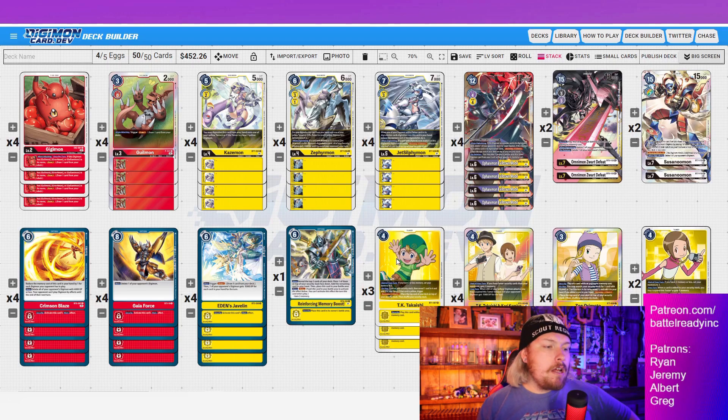TK is just to cycle out the security. Afterwards I thought about swapping the ratios of Duo Tamer and TK, because I really needed to pull Susanomons out in the mirror match and against D-Reaper. If Susanomon is in security you need to get it into hand — you'll need both in those matchups. We're not running Cody here because we're not running Rapid-mon, and without Rapid-mon I lose too much value in Cody, so I'd rather just run TK and Kari.